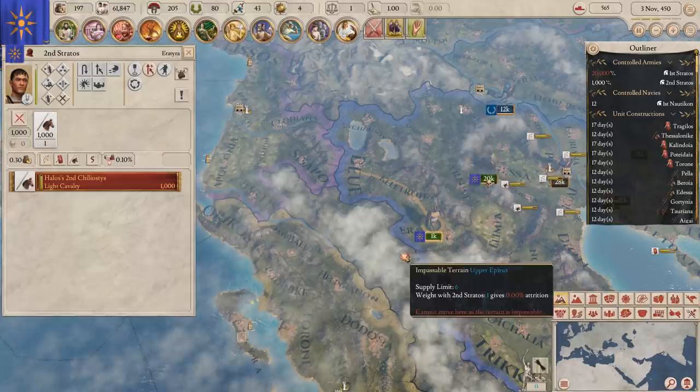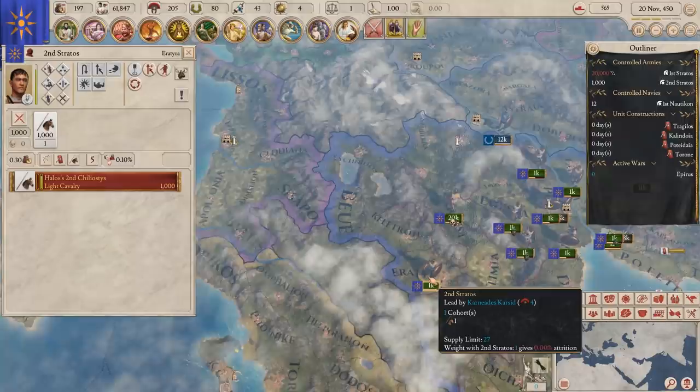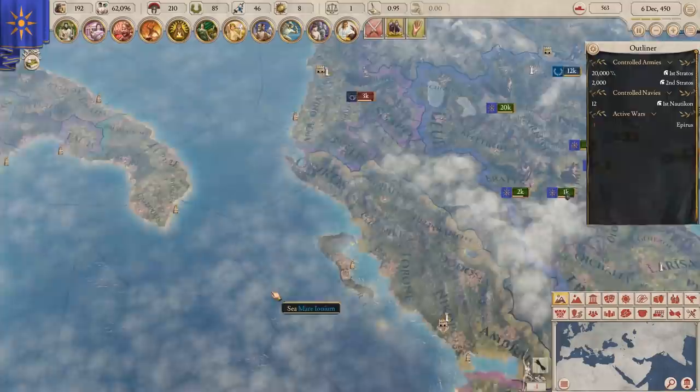We're taking attrition because we're marching through dodgy terrain — this mountain terrain around here is not good for us. When we get there we're going to start taking attrition, so we're probably going to split our army in half. There's an enemy army of 3k — it's just three archers.